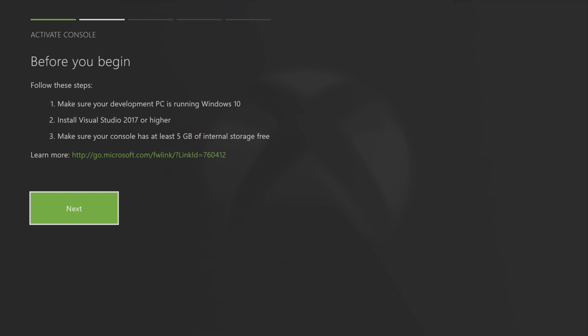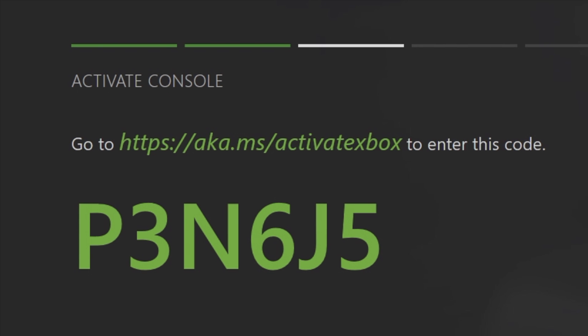Press the A button on the Next box to continue and you'll get a code that you need to put into your Microsoft Developer Account to register your Xbox console. Your code will be different than the one shown here. Note the web address: aka.ms/activateXbox — the address is the same for everybody, but the registration code is unique and only valid for a short time, so document it and promptly go to the website to register your Xbox. Otherwise you'll have to repeat this process to get a new code.